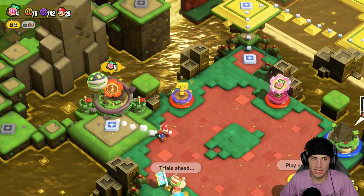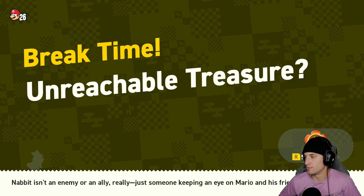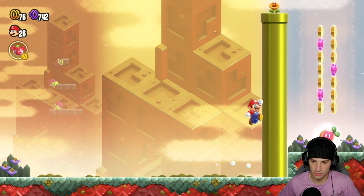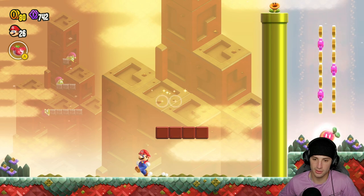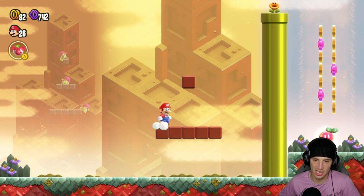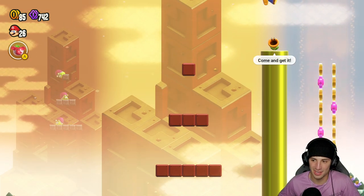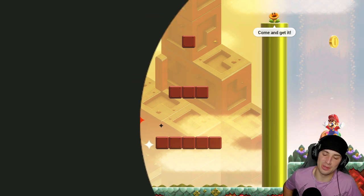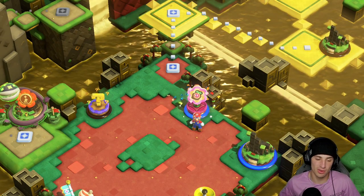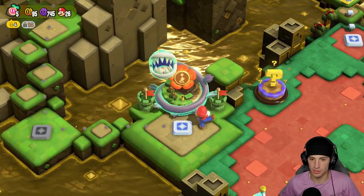I'm going to do the Unreachable Treasure Break Time level and then one more level. The unreachable treasure - gotta be hidden blocks! And actually if you look to the left there are little snails that mark it out in the background - that is such a cool little hint. There we go, grab ourselves another wonder seed. Like I said, I want to do one more actual level before we finish today's video. Maybe we'll do both of these instead.